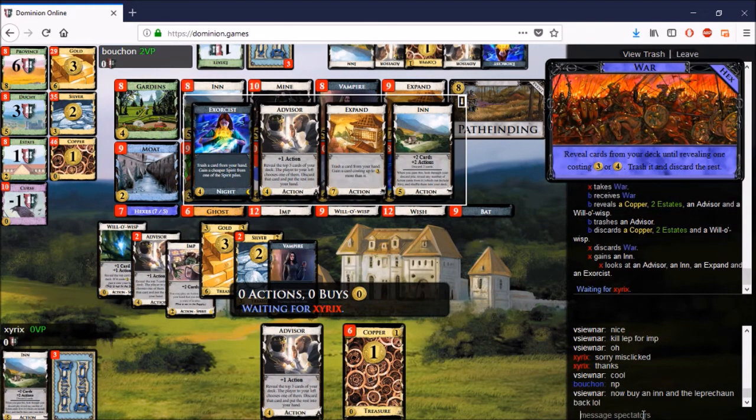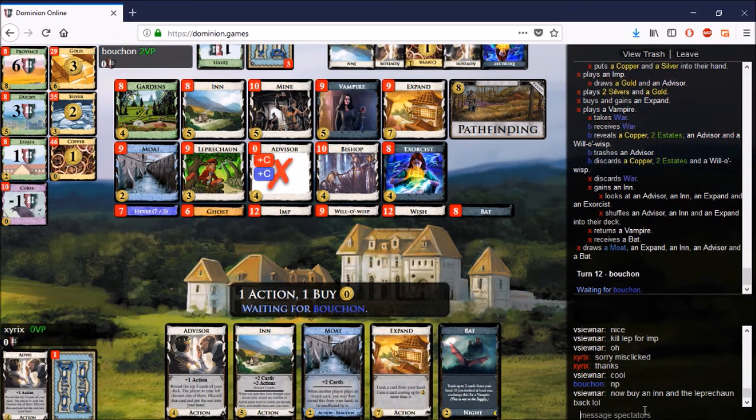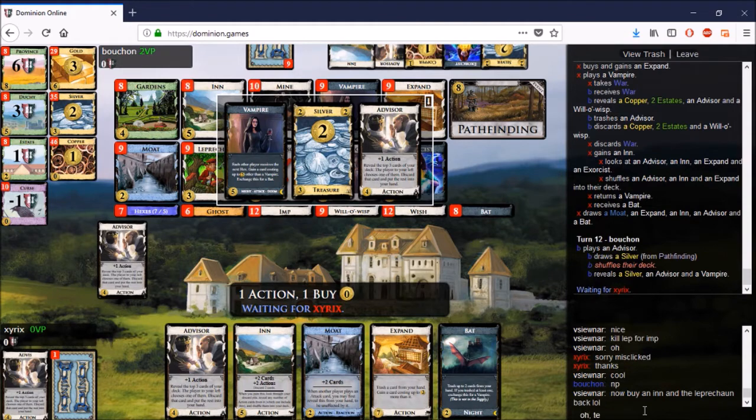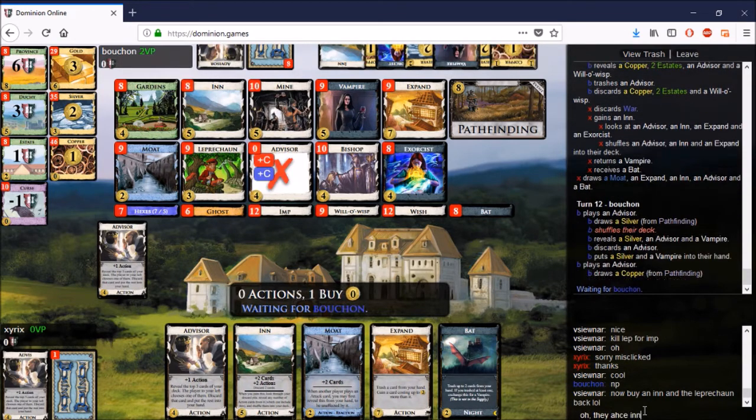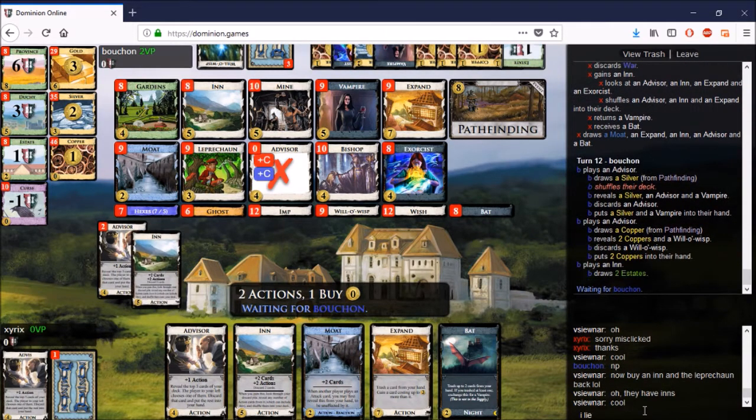The first Expand here, and this Vampire brings out War. War kills one of Bouchon's Advisors — that is huge, like two Labs dead in one go. Very very good hit for xyrix. That brings the Advisor split closer — as opposed to six-four I think it's five-four now, or five-four in favor of xyrix, which is just even better for him.